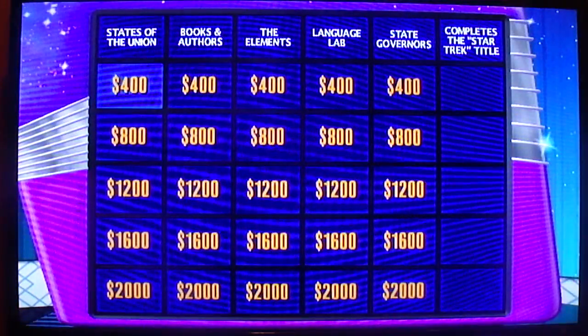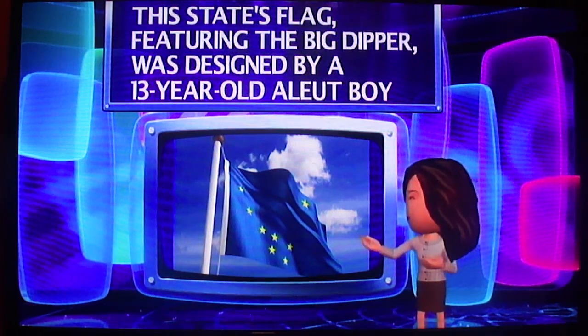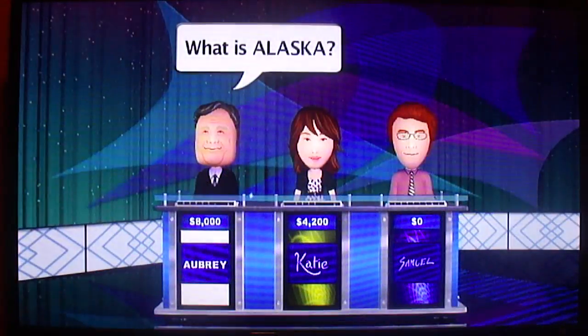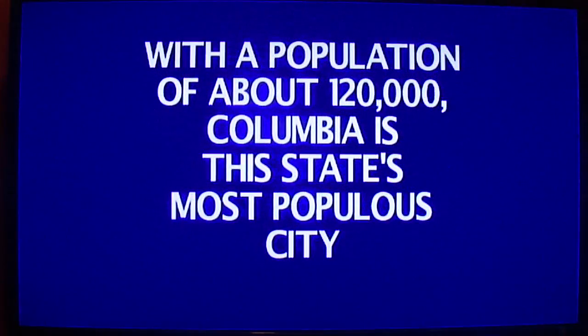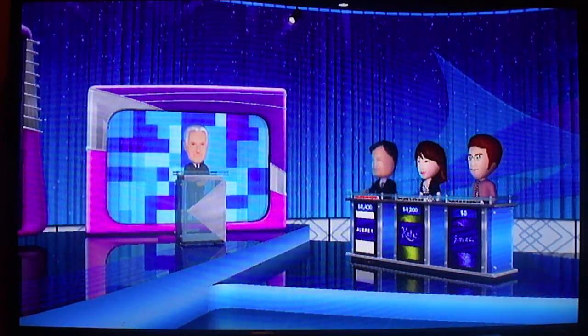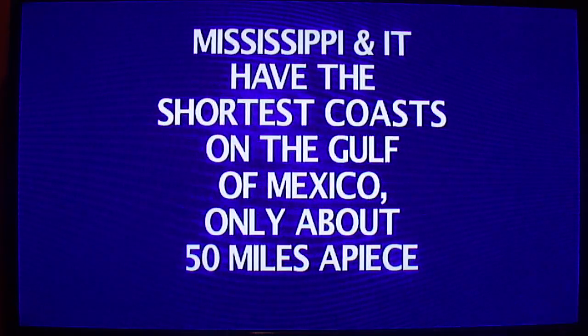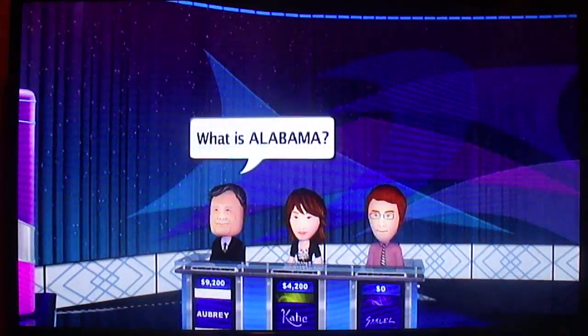Please pick again, Layer 2. States of the Union, $400. This state's flag featuring the Big Dipper was designed by a 13-year-old Aleut boy. What's Alaska? Let's hear it. Layer 1. There we go. States of the Union for $800. With a population of about 120,000, Columbia is this state's most populous city. What is South Carolina? Layer 1. States of the Union for $1,200. Mississippi and it have the shortest coasts on the Gulf of Mexico, only about 50 miles apiece. What's Alabama? Okay, Layer 1. Yeah!